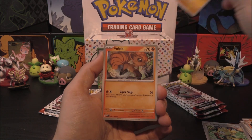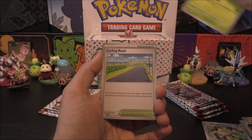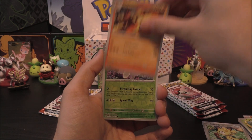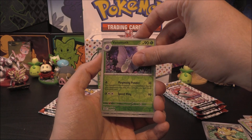We start things off with a Cubone, a Vulpix — love that artwork — Magnemite, Caterpie, Cycling Road again, Scyther again, Charmeleon again. Into our reverse, we've got a Venomoth — very cool. Then the second one — oh, we've got something.